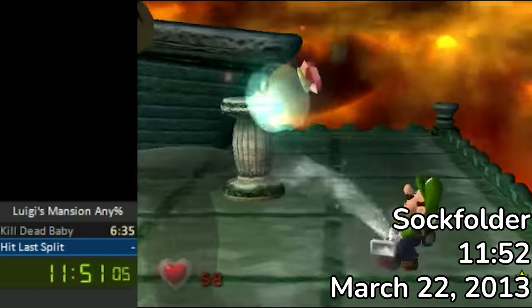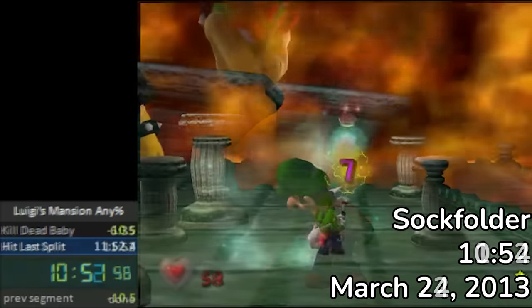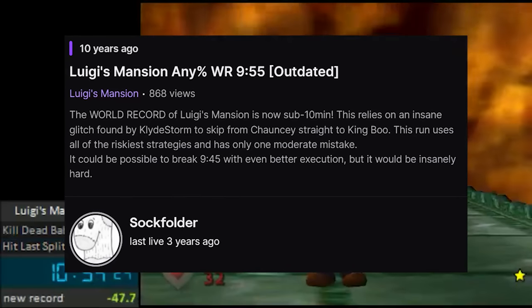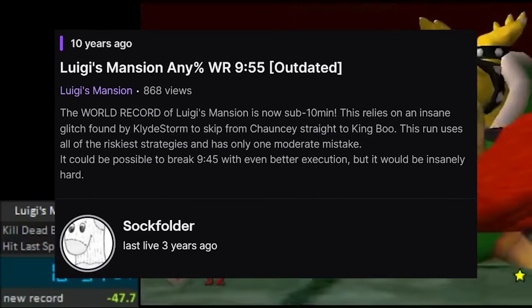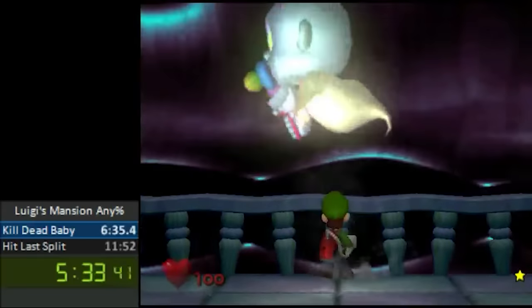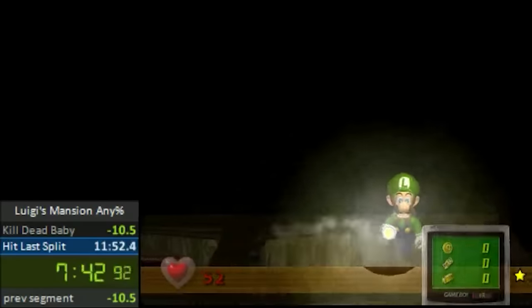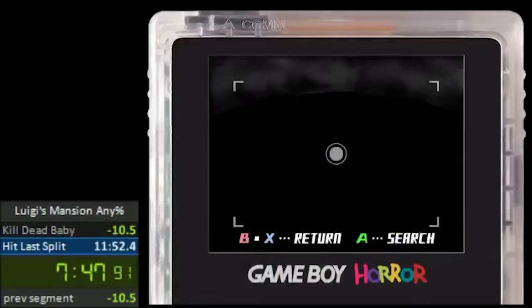Over the next few days, Sockfolder lowered his record down to an 11:52, then a 10:54, and then a 9:55.9, bringing the world record below 10 minutes. Sockfolder had never played Luigi's Mansion prior to Clyde's discoveries, and as a result, his gameplay wasn't the most refined. But thanks to his knack for creating consistent glitch setups, he laid down the groundwork for out-of-bounds for years to come.